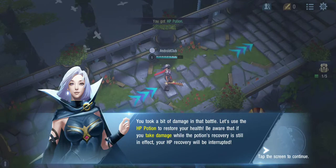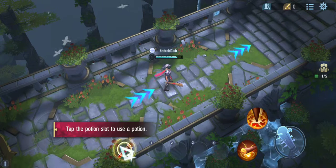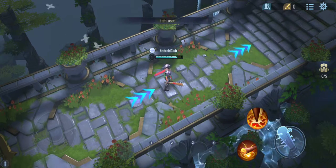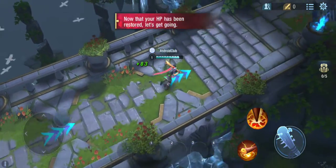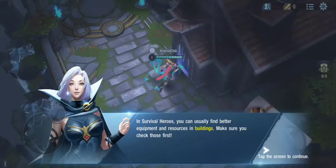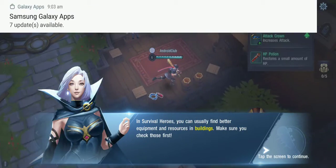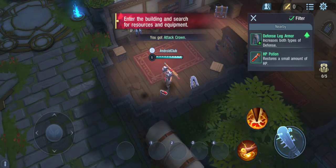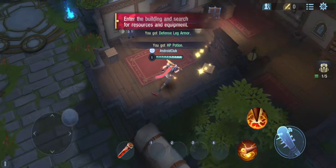You took a bit of damage in that battle. Let's use this HP potion to restore your health. Be aware that if you take damage while your potion's recovery is still in effect, your HP recovery will be interrupted. In Survival Heroes, you can usually find better equipment and resources in buildings — make sure you check those first.